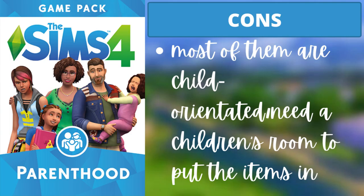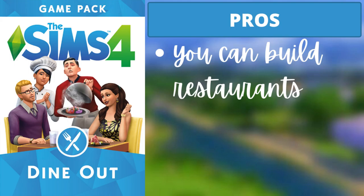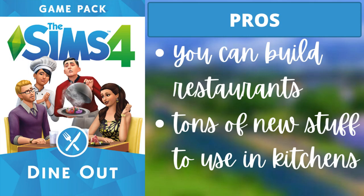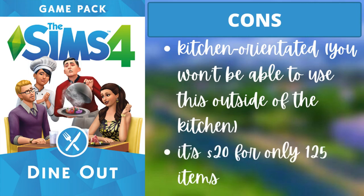For Dine Out, the two pros are: you can build restaurants, and there's tons of new stuff to use in kitchens, which there's definitely a lack of. The cons are that a lot of the items are kitchen-oriented so you won't be able to use most of them outside the kitchen, and it's about $20 for roughly 125 items — though mostly kitchen-focused. Still, it's worth it.